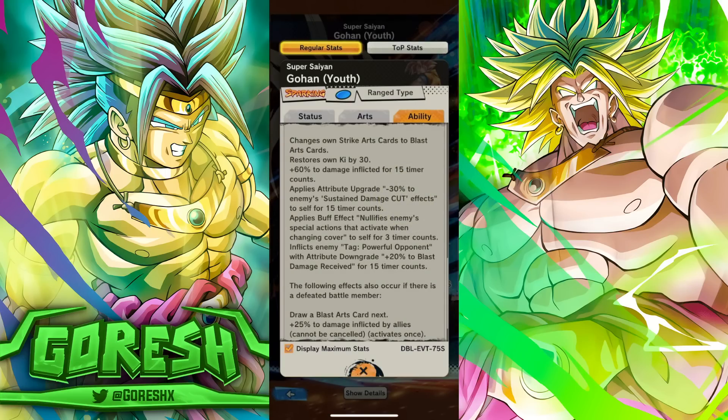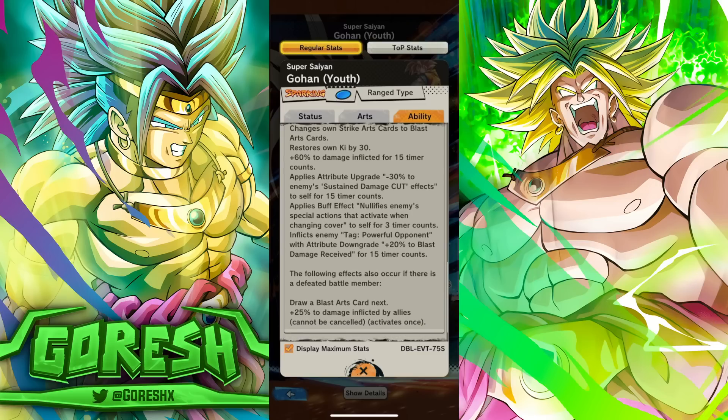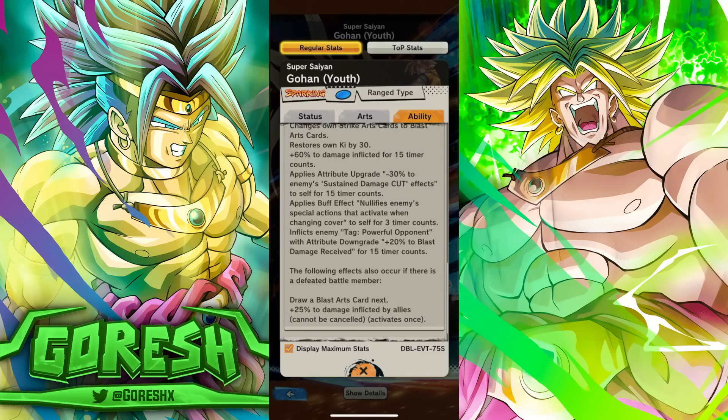In a lot of cases, this minus enemy sustained damage cut is going to result in probably more of a damage increase than a straight damage buff. This minus enemy sustained damage cut effects just continues to get more powerful as characters get more and more sustained damage cut. Applies buff effect: nullifies enemy's special actions that activate when changing cover for three counts — so he gets three counts of cover null upon entry, which could be pretty good.